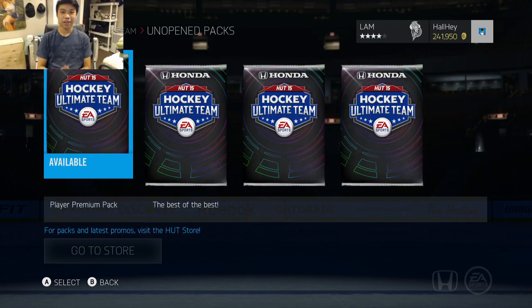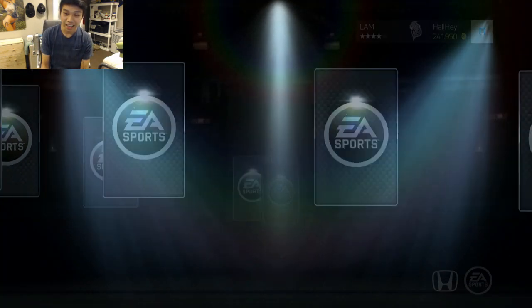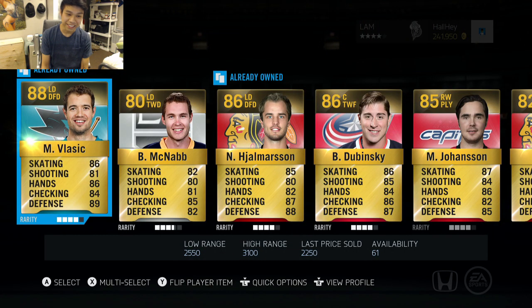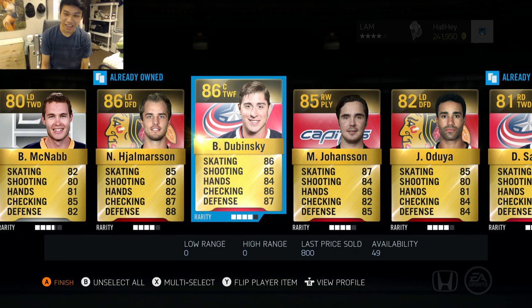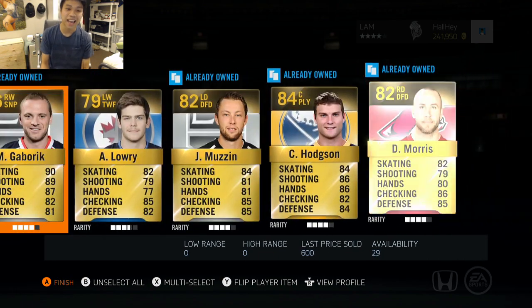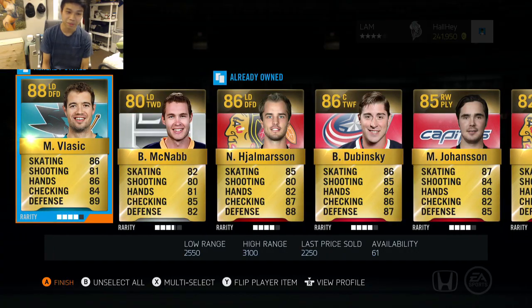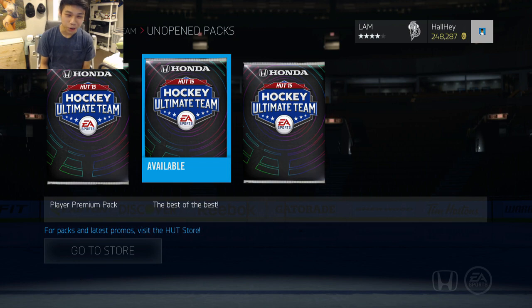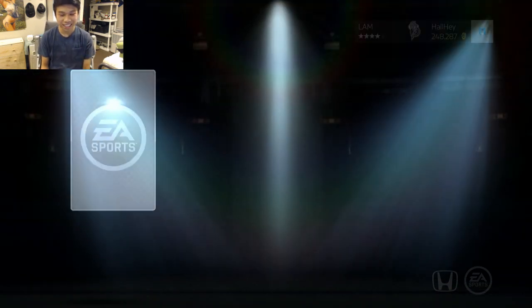We got four packs lined up ready to be opened. Pack number one is always the best — let's see what we get. Oh, sick — Marion Gabrick, that's not too bad. And that is just about it, there's nothing big in this pack. No big guys yet, but I'm feeling it in the next pack, we still got three more to go through.